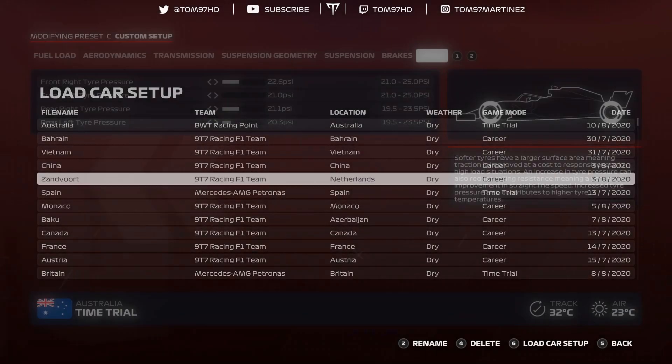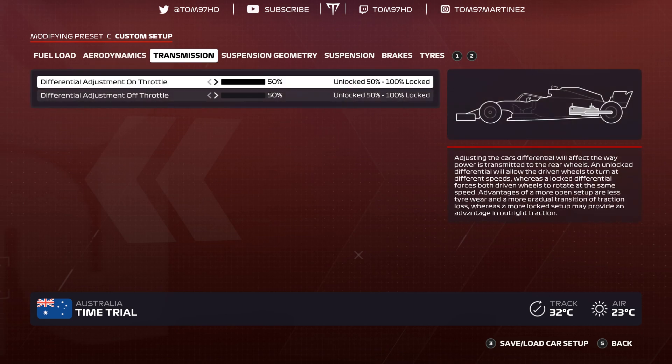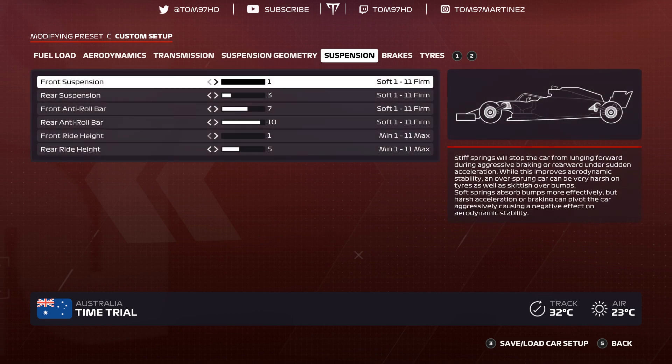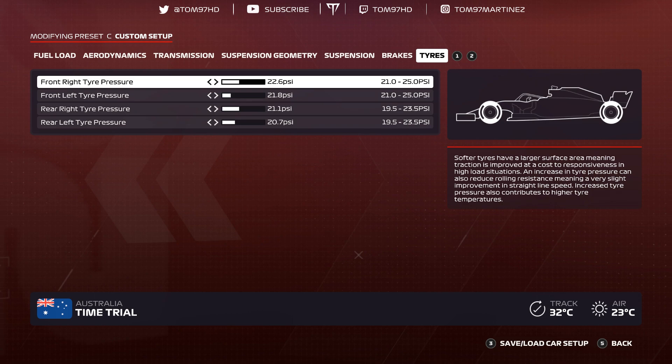Round five — Zandvoort, a returning track. Aerodynamics 4-7, transmission 50-50, suspension geometry negative 2.90 negative 1.30, 0-0-8-0-2-6, suspension 1-3-7-10-1-5, brakes 100 pressure 50 bias, tire pressures 22.6, 21.8, 21.1, 20.7.